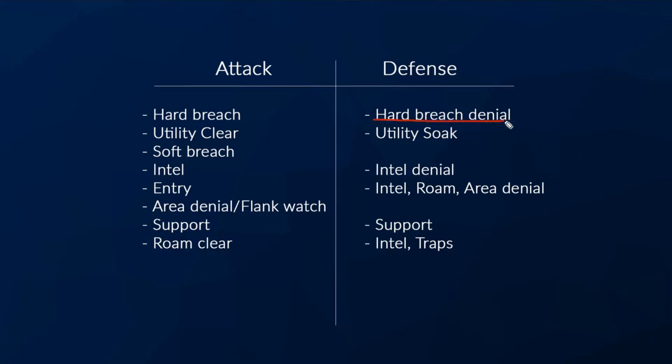On defense we have hard breach denial like Kaid, Mute, Bandit. We have utility soak like Castle, Jaeger, Wamai, Aruni. Intel denial like Mozzie and Mute. And intel like Valkyrie, Maestro, Echo.